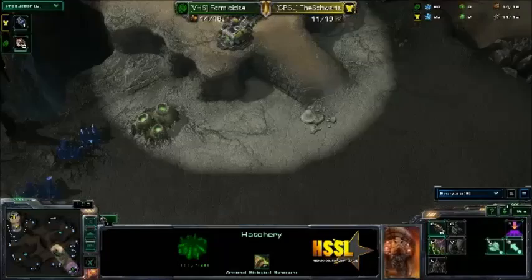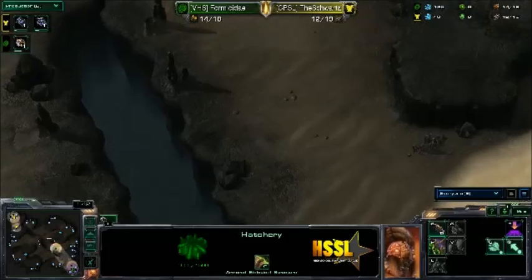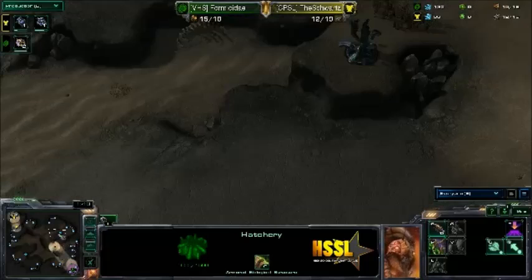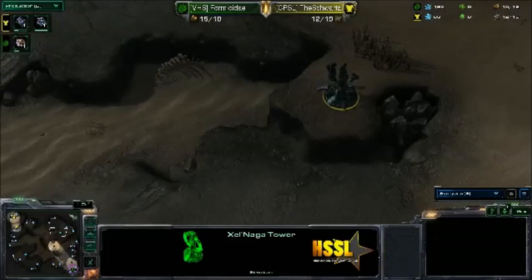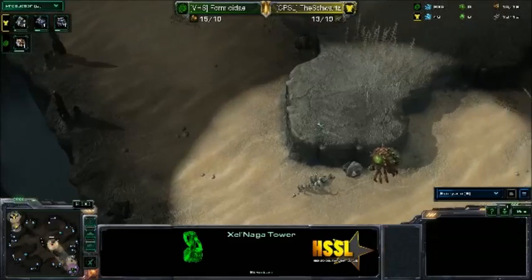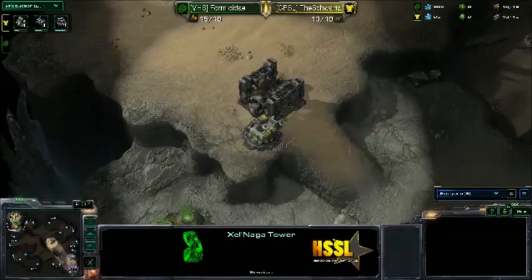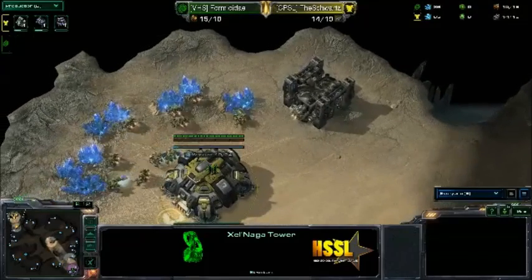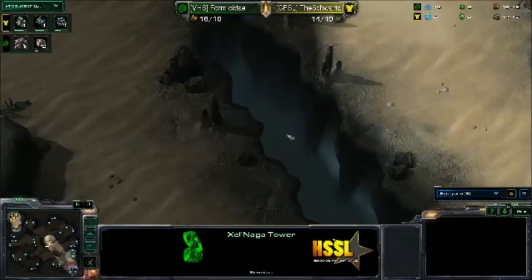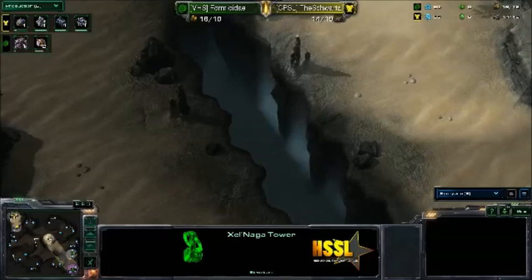This map is a bit weird for TVZ — it's a little bit easier for Terran since it is a bit more narrow in the main parts of the map, and you can drop pretty easily. There are watchtowers that can spot drops, but you can just go straight through the middle if they don't have anything positioned there. Although I do think Formus today will be positioning an Overlord somewhere in the middle — he does like his map vision. You can definitely position an Overlord on that cliff there in the middle of the map.